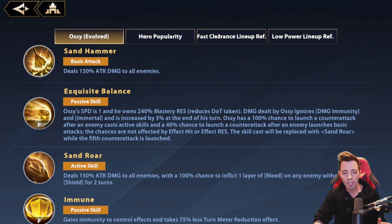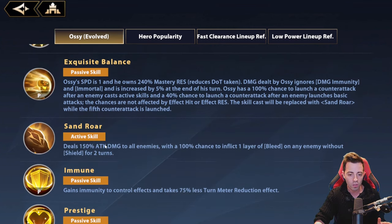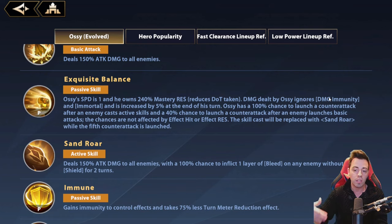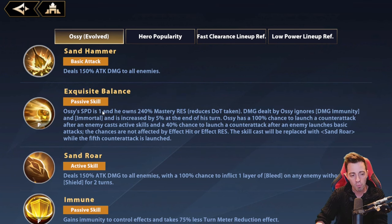Looking at the boss guide, every time you take an action with your heroes, if you use a basic attack he has only a 40% chance to counter-attack, versus 100% if you use a skill — whether you're attacking the boss or just using a skill on your own heroes. That's important to consider. He also has a huge amount of mastery resistance at 240%, so he takes less DoT damage. And annoyingly, he can one-shot you even if you have damage immunity and immortal on your heroes.